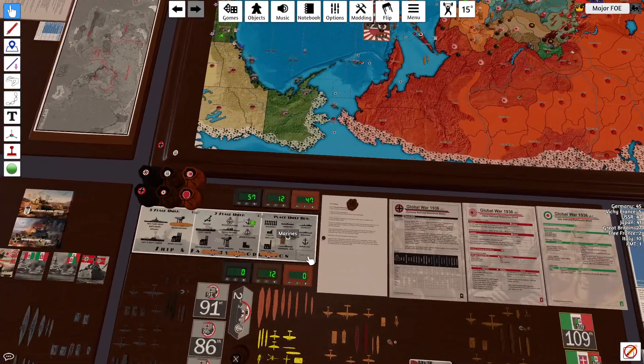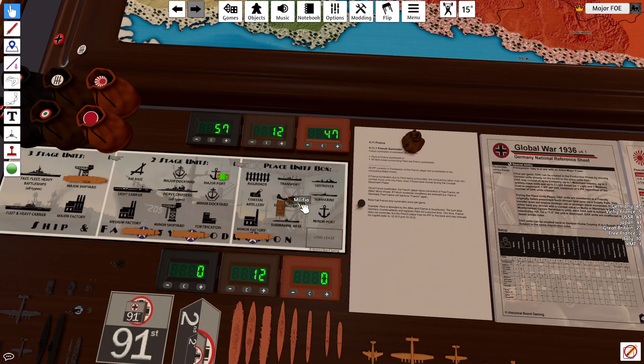They have $12 to spend, so they'll do a militia upgrade, a marine, a medium tank, and save nothing.